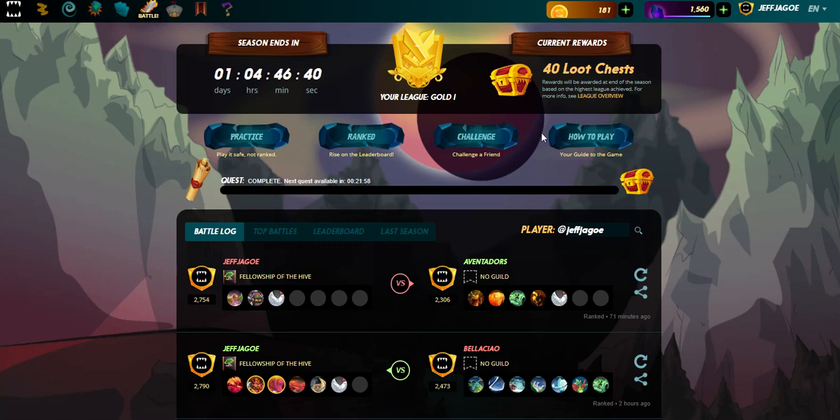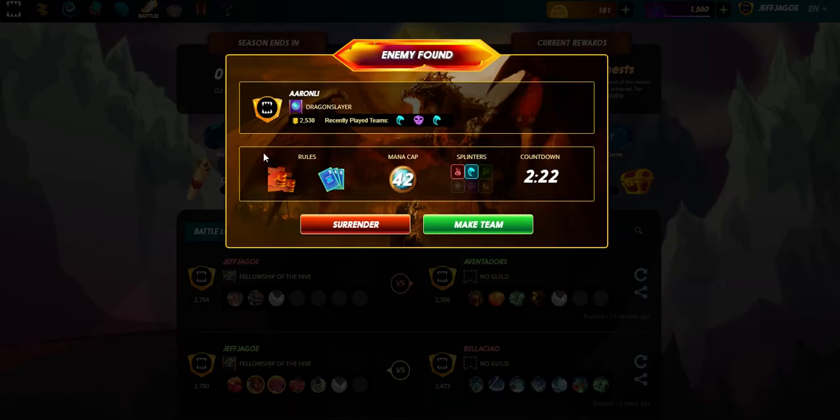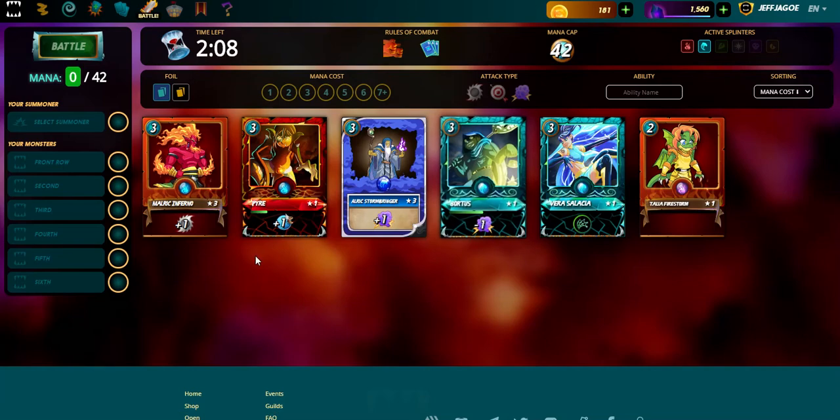All right, time for the Splinterlands battle of the week. We're gonna be bringing out the Cobalt Miner — he is not exactly a Bitcoin miner, he is a Splinterlands monster and he is an even card, so we could use him, and he is in the fire splinter.